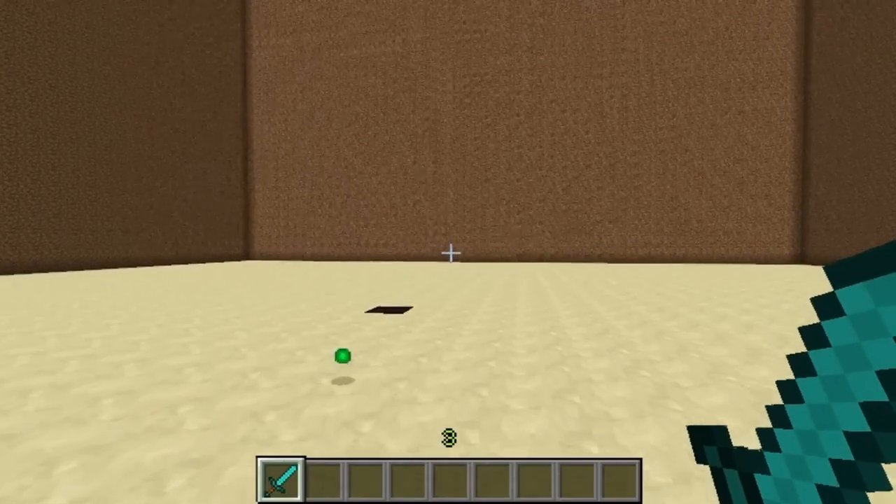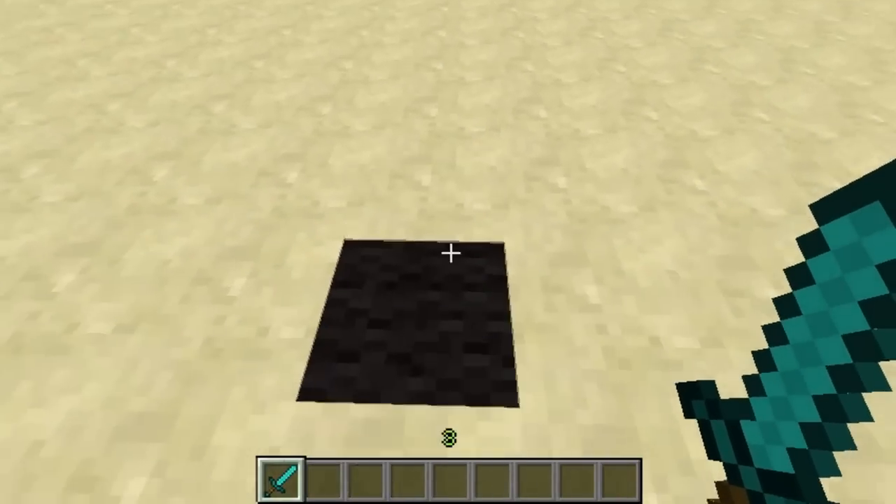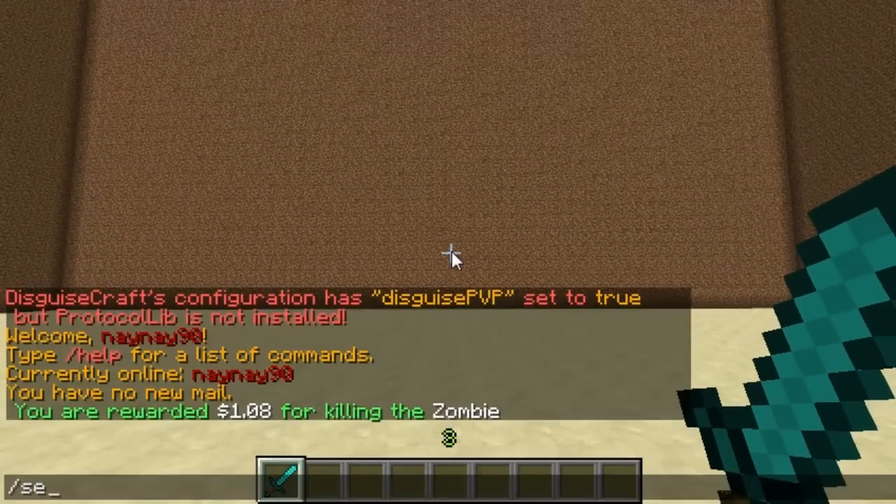Hi guys and welcome to this Minecraft tutorial on the plugin Time Spawner. This plugin allows you to create spawners for mobs and you can set the times, so this would be great on servers to set mobs to spawn once an hour as a special prize. Players can kill them and get extra money and stuff.